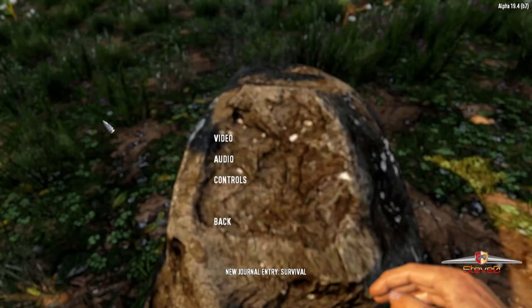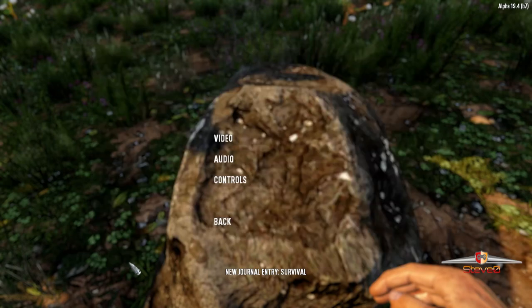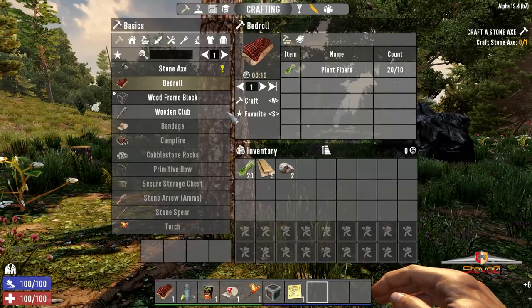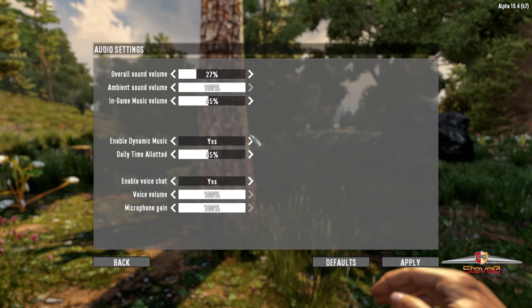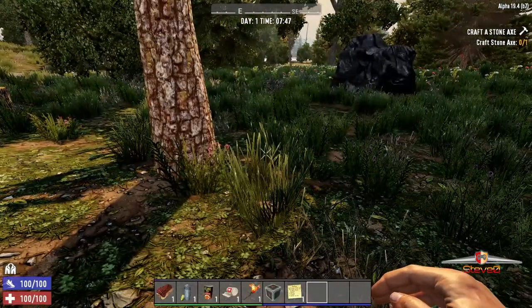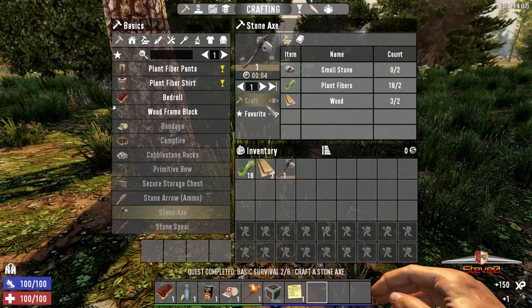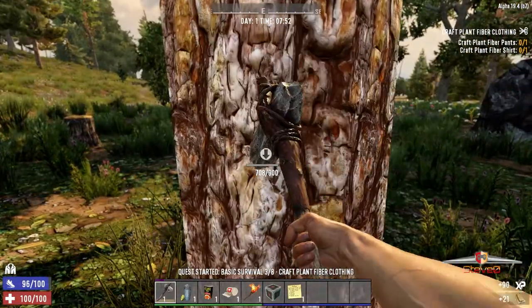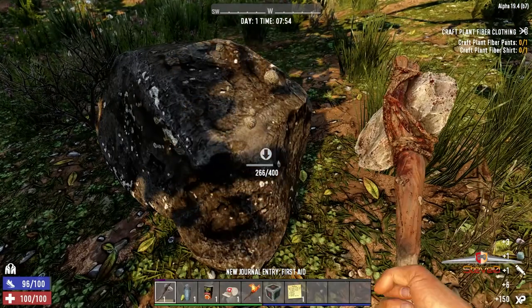That volume might be a bit too loud, let's bring the overall sound volume down a bit. Okay, we'll craft a stone axe - there we go, boom. We're going to need wood soon, and we need fiber. We're going to need some stone soon.